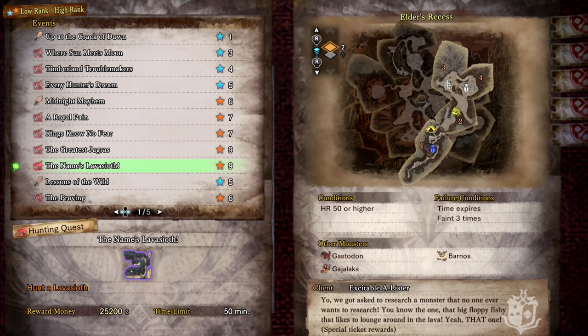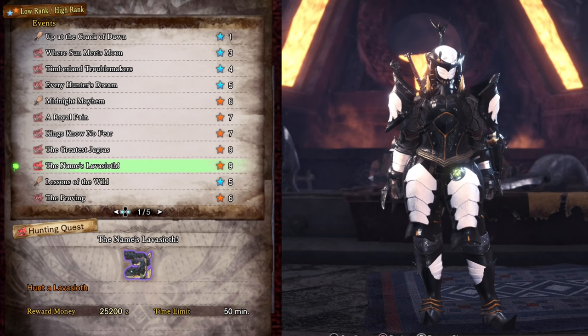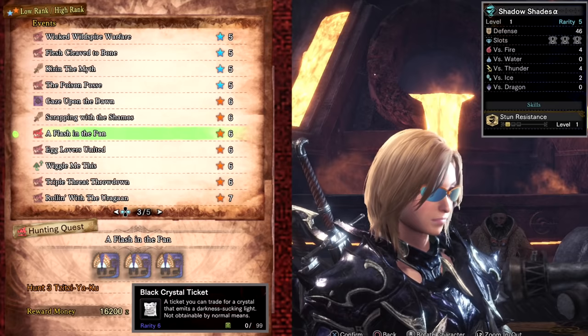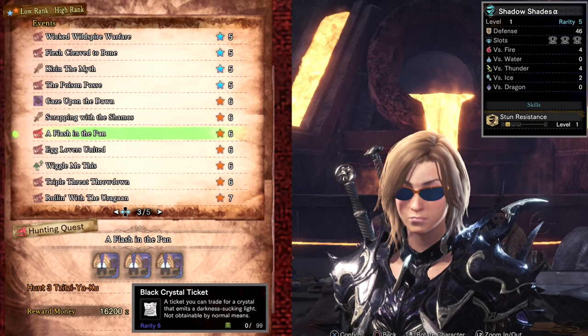The Name's Lavasioth drops Beetle Tickets used to craft the Beetled Layered Armor. This quest also has a high drop rate of base game decos and is a little tougher than your average Lavasioth. A Flash in the Pan drops Black Crystal Tickets used to craft the Shadow Shades high rank armor. If you are playing during the Twilight Fest and have extra Summer Twilight Tickets — which were the login bonus during the event — you can also craft the Shadow Shades Layered Armor.